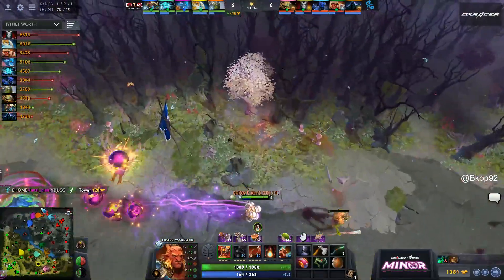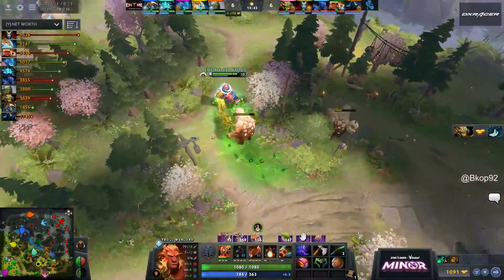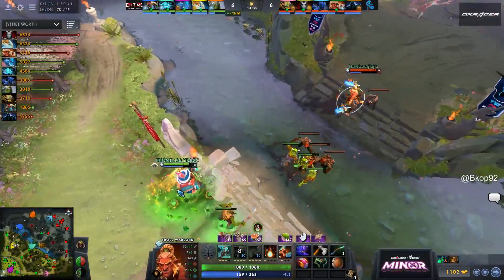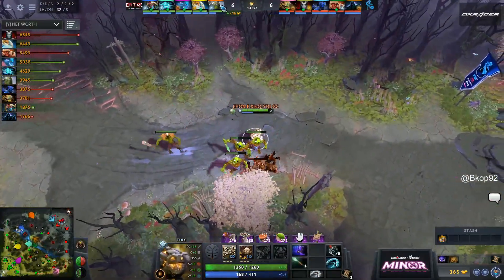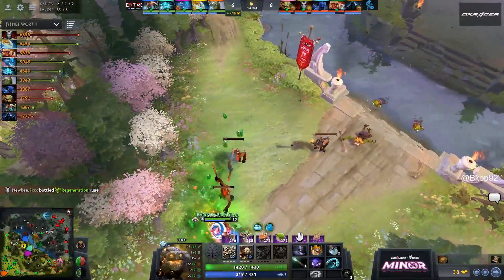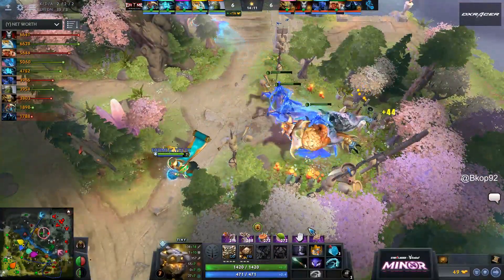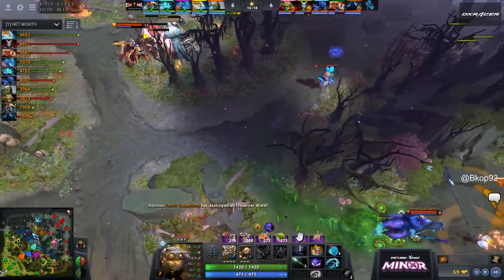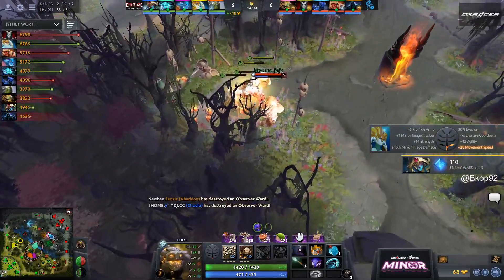They grab both the Tier 1 and Tier 2 over top. This is turning into trouble — get these early towers and you're able to choke out the farm and suffocate where they're able to go. If you make their farming spots predictable you'll be able to place wards there, find your vision, and then be aggressive moving forward.